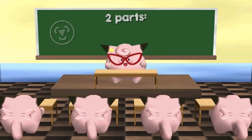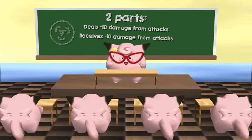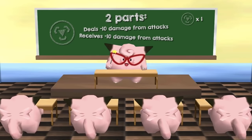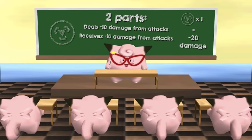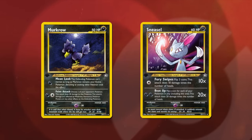Metal Energy worked in two parts: reducing the damage dealt to itself by 10, and then reducing damage taken by 10. So for every Metal Energy attached, recoil damage was reduced by 20. Confusing? Oh yeah. But powerful? Without a doubt. More powerful, however, were the first Dark Pokémon released — Murkrow and Sneasel.